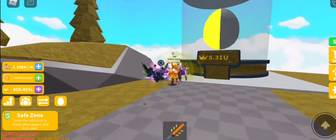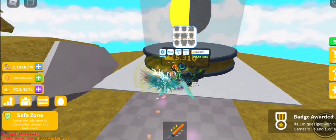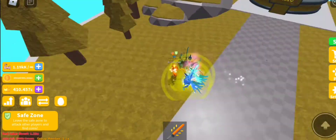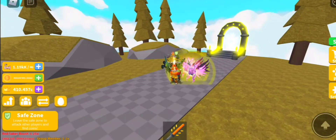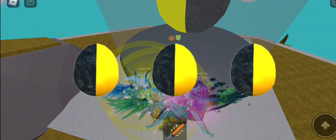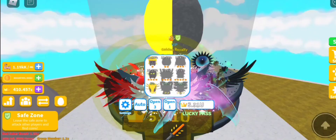The egg is yellow but it's not the same yellow as the island — that's weird. The portal and the egg look much better; the yellow is much brighter and cooler. This island color is a bit cringe, not gonna lie. Anyway, the egg costs 5.31, so let's start opening some.